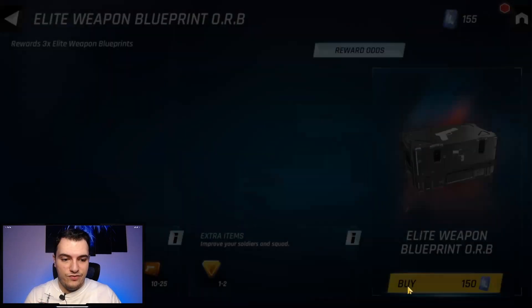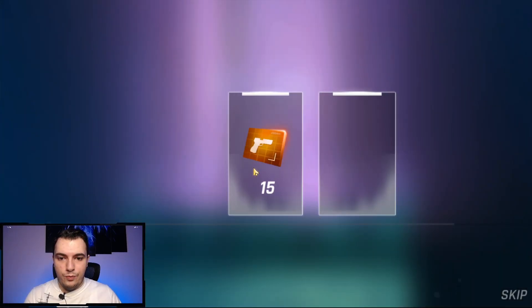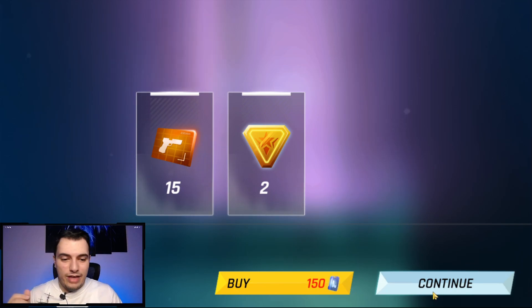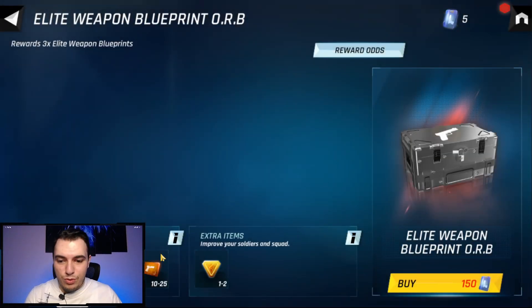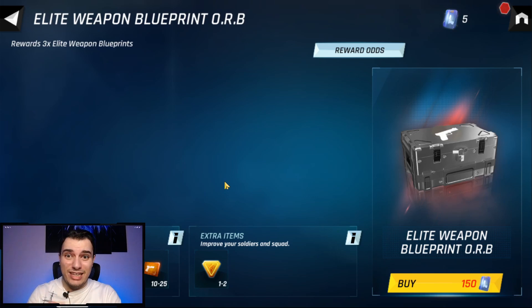Then we got 15 pistols — I don't really use pistols much but Bard is in the game so we can definitely use those on him. Remember, you need 100 blueprints to upgrade a weapon to the legendary tier, so you need a lot of them. I recommend converting almost all your lower tier blueprints into higher tiers so you can benefit from that.